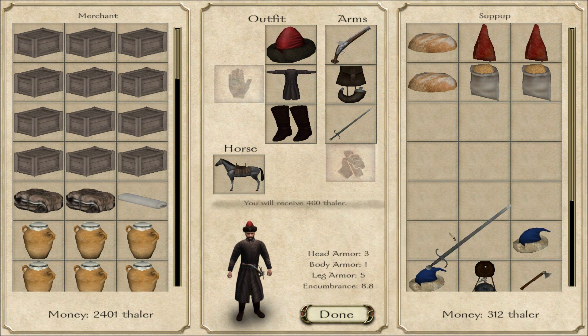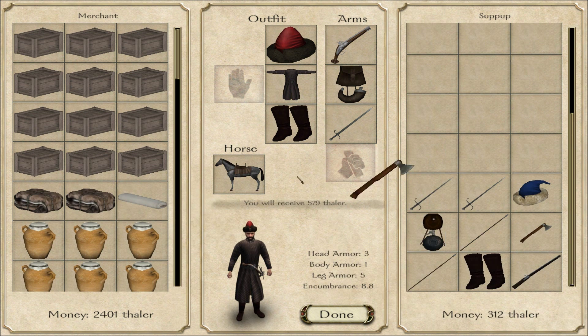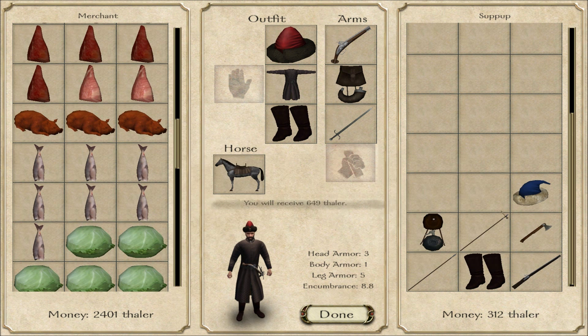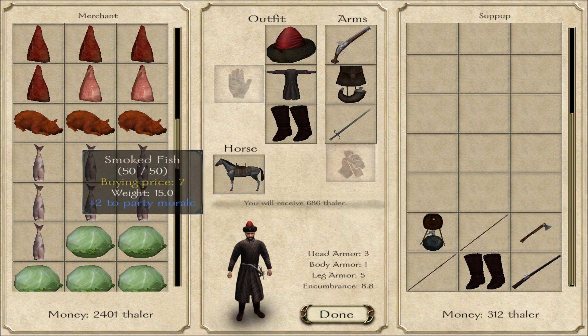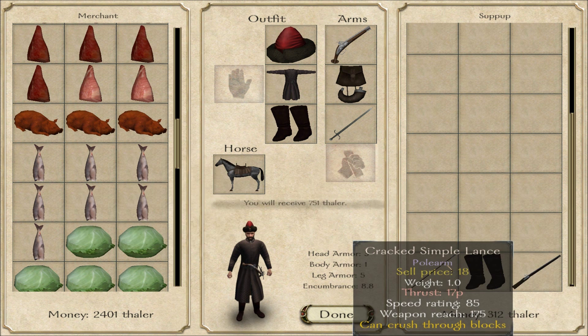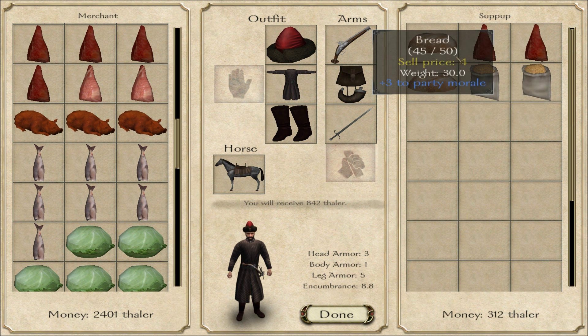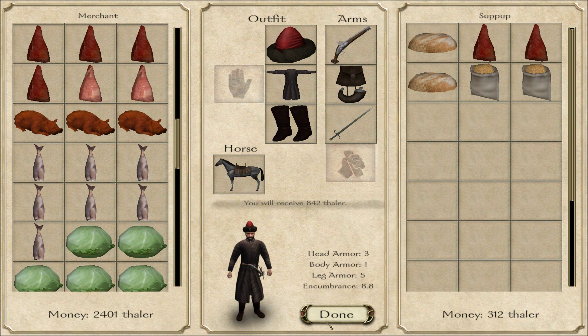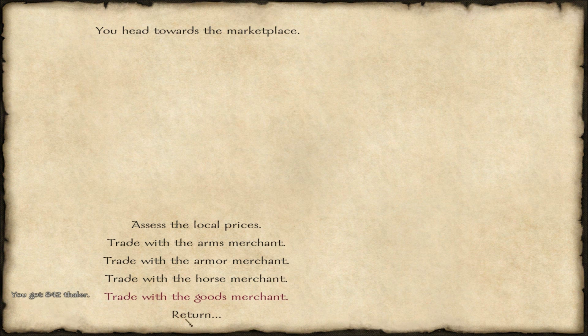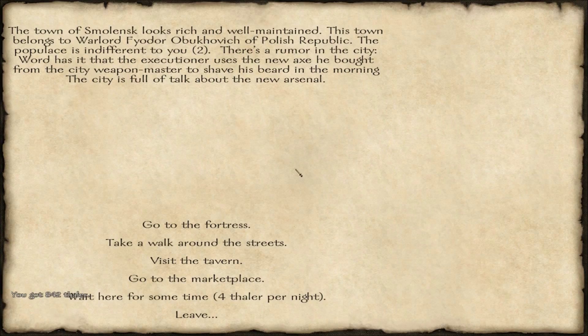Flour typically sells for a lot, and so does oil — at least that's how it was in Warband. I should probably buy some food for the men, although they're not eating that much right now. Any good mercenaries in the tavern? I think I was already here.